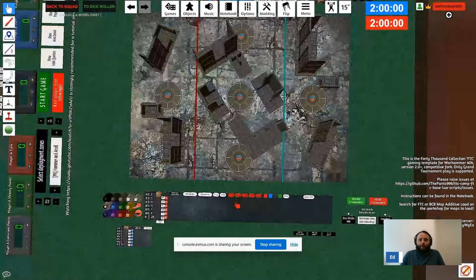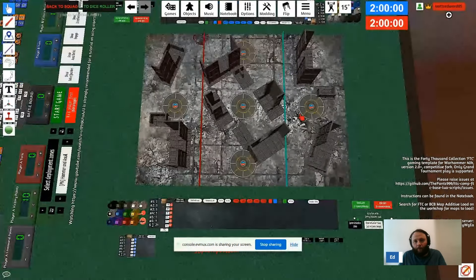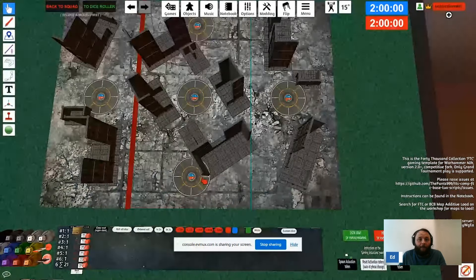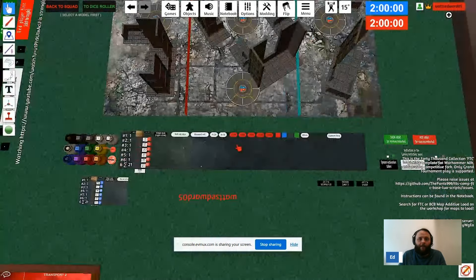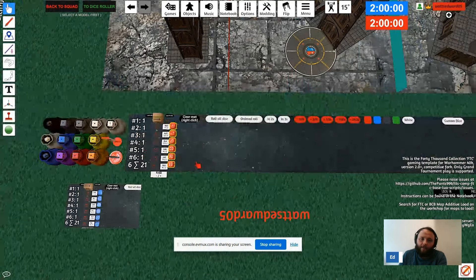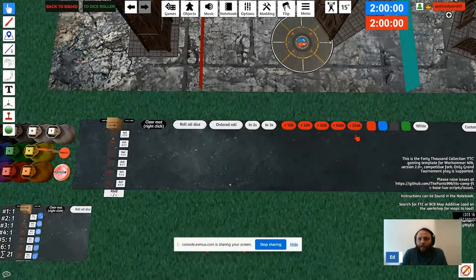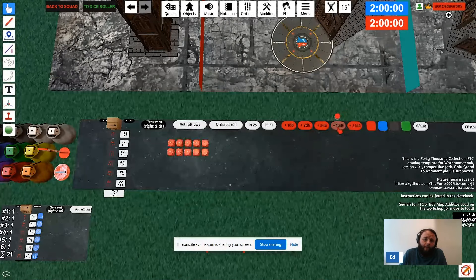Now let's consider rolling some dice. If you ever want to delete dice, simply use the Delete button. When you want to roll dice, the buttons on screen give you a set amount of dice equal to what they say. So if I want to roll 20 shots, I'll click 10 and then 10. The bottom left will tell you the amount of dice you have in the pool, making it easy to see how many wounds you do.